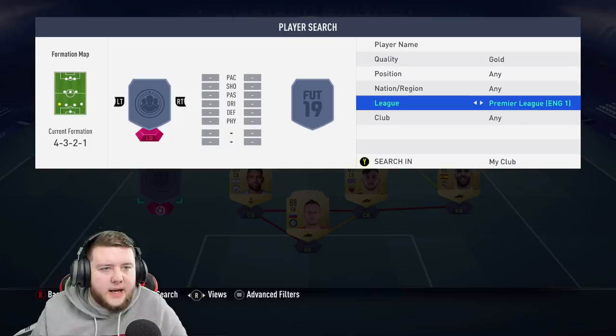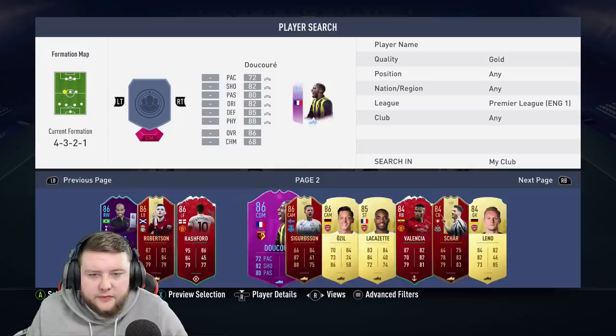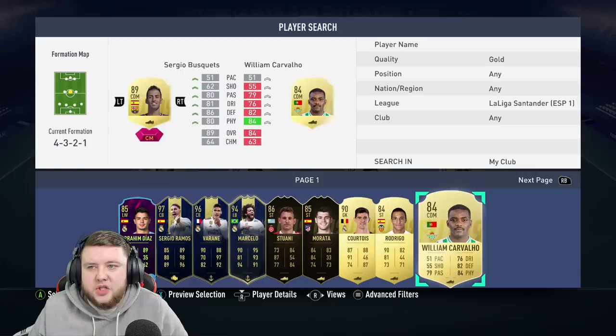There really isn't a lot of room to mess about with here. We'll go back to the La Liga Santander and try to link everyone up that way, because you're gonna need a fair amount of chemistry — which in this case is 70, so it's not the end of the world by any stretch of the imagination. Does an 84 work? Yes it does, so that's fine. Pretty much there chemistry-wise as well.